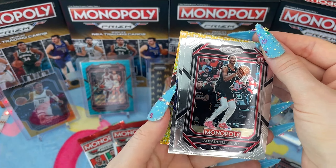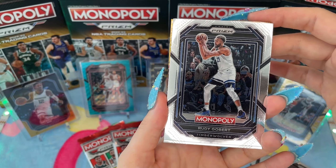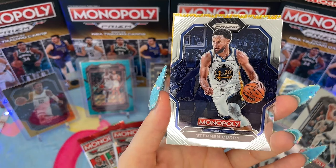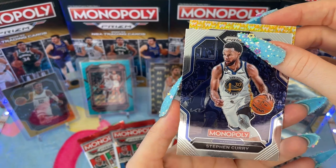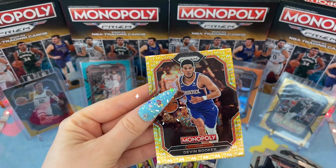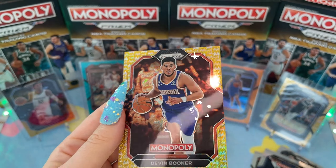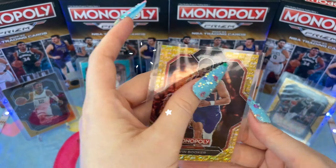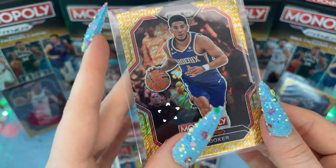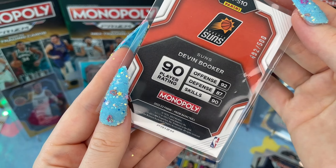Looking like a Money Gold Shimmer. We got another Jabari Smith, Rudy Gobert, Steph Curry, and Devin Booker. He had a good playoff run this season, but not quite one of the people we're looking for. He is numbered 492 out of 500.